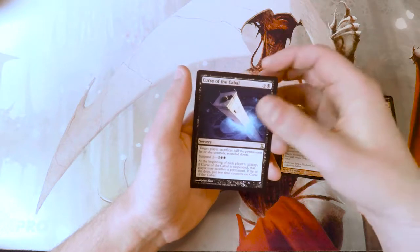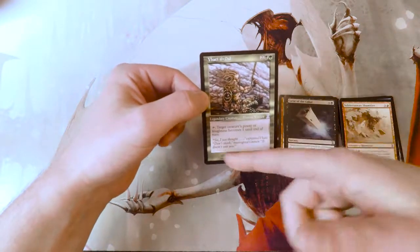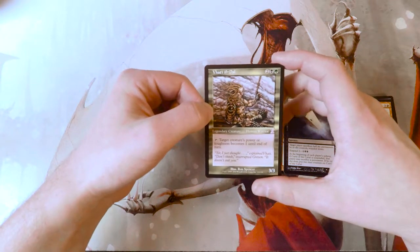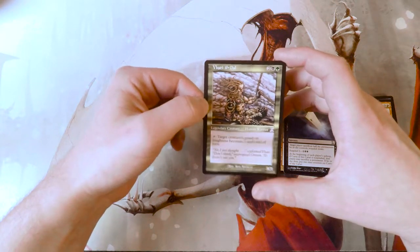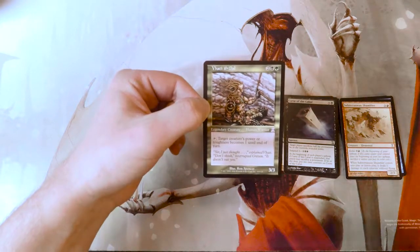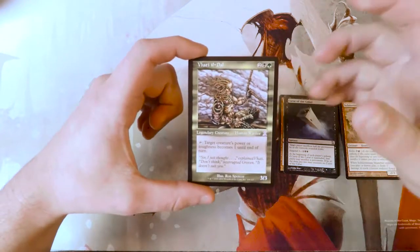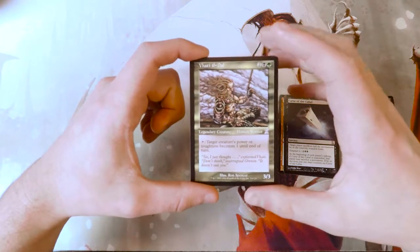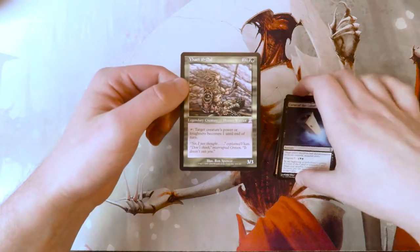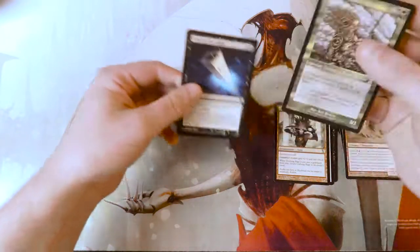And here's our time-shifted card — as you can see it has the old card frame. This is a legendary creature: Vati Il-Dal. It's two, a black, and a green for a 3/3 legendary creature — Human Warrior. You can tap it and target creature's power or toughness becomes one until end of turn. It's a really cool card. I don't think it's necessarily good, but it's cool to see these old card frames. Again this set is fantastic, so I'm really happy to open this.